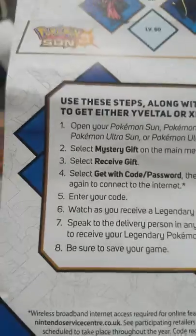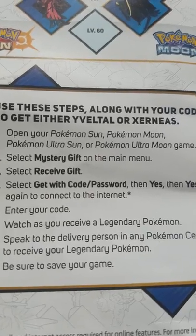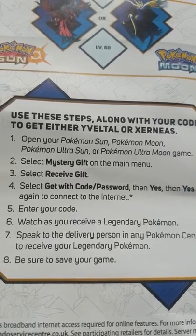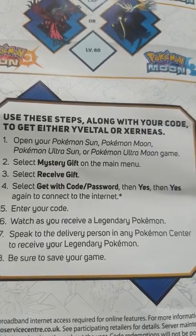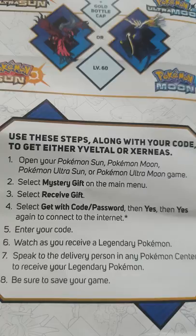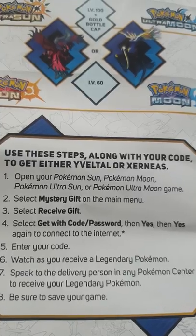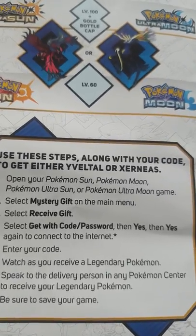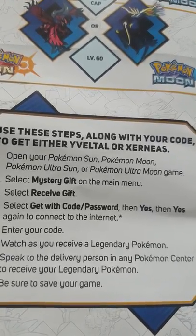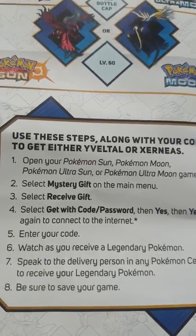Here is how you can claim your code: open your Pokemon Sun, Moon, Ultra Sun, or Ultra Moon — one of those four games. Select Mystery Gift on the main menu, select Receive Gift, then select Get With Code or Password. It's then going to connect you to the internet, so make sure you have a Wi-Fi or internet connection that is steady and stable. Enter in the codes I've just given you and watch as you receive your legendary Pokemon. You'll then go into your Pokemon Center once you've loaded your game save file, and on the left-hand side there'll be a guy in an orange and blue sweater who will give you your free Pokemon. Just make sure you have one space available on your team.